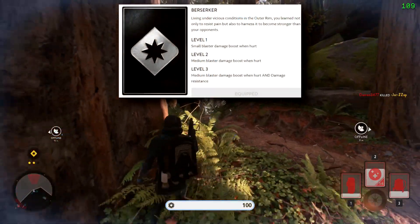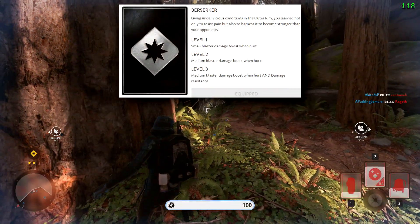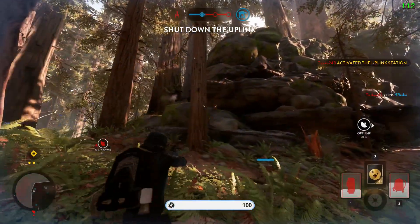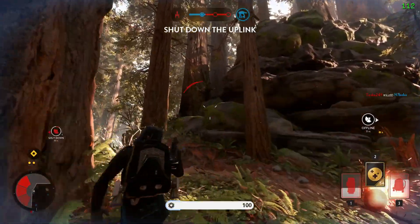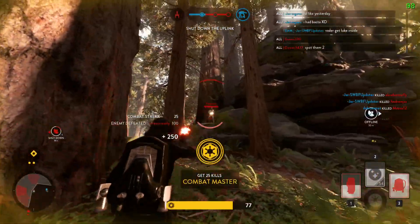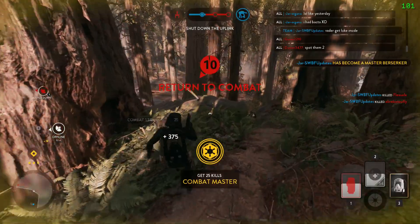This is where the Berserker trait comes in. First off, it gives you a damage bonus as soon as your health isn't full — 50% at level 1 and 75% at level 2. This does help in battles where the enemy hits you first, but as you'll be healing up a lot with Adrenaline Steam and Bacta Bomb, this isn't where the main power of the Berserker trait is.